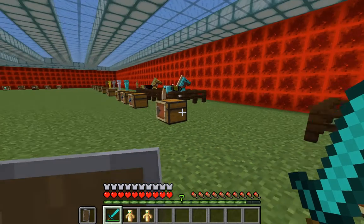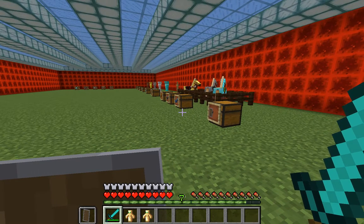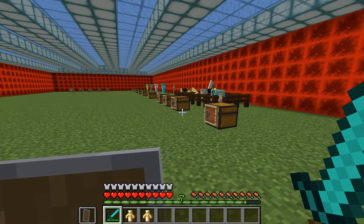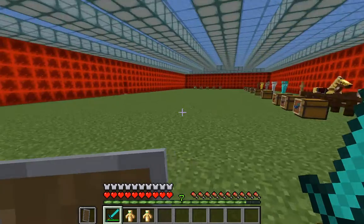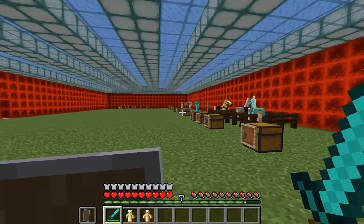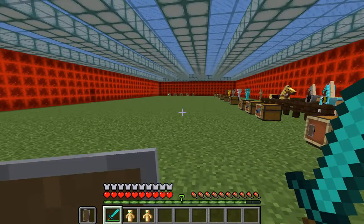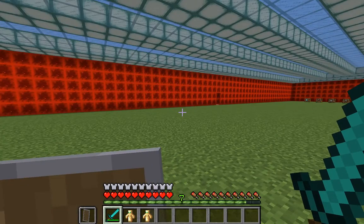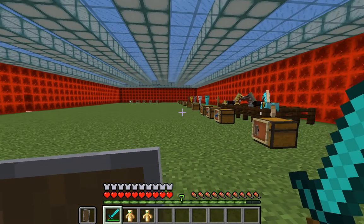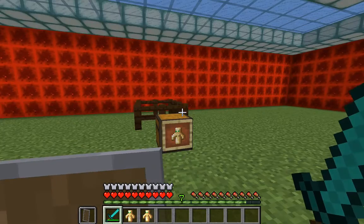That pretty much covers armor. I'll go into a bit more on other aspects like bows and arrows in another tutorial. You may have noticed the area is completely enclosed with some lights — that's because when I turn off peaceful mode everything spawns, especially at night, and slimes get everywhere. The enclosure helps prevent that.